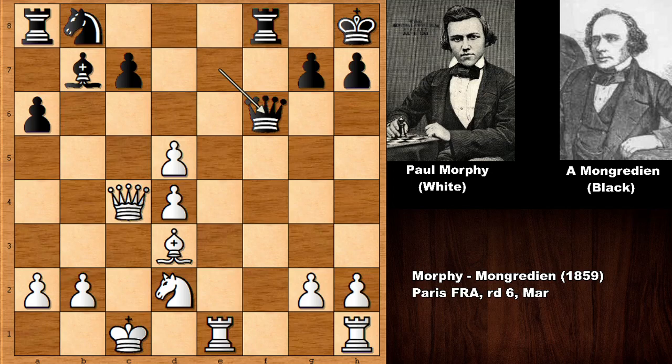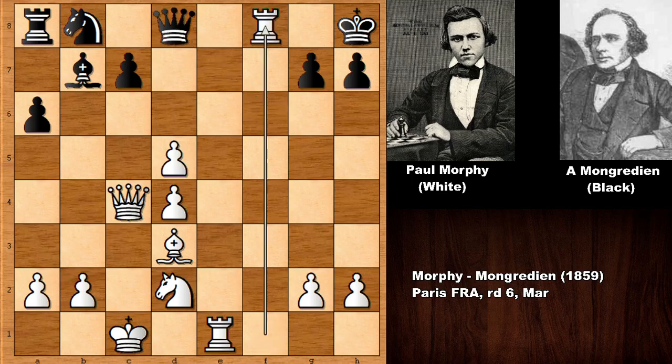What would you do in this position? Morphy is attacking the queen, so after queen to d8, Paul Morphy simply captured the rook. But it looks like black is capturing back and black is fine. So what would you do in this position if you had the white pieces? Guess the next move of Paul Morphy. Paul Morphy played another very strong move, and after that move black resigned — it is that simple.